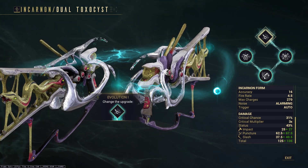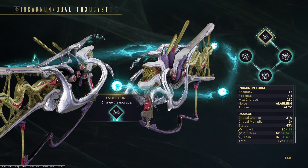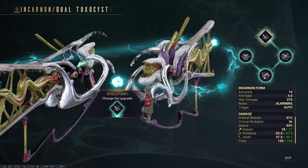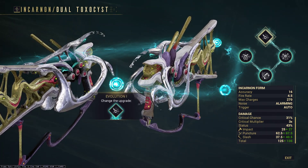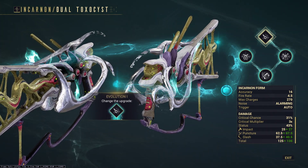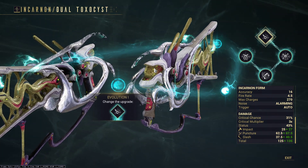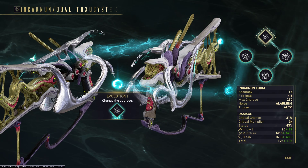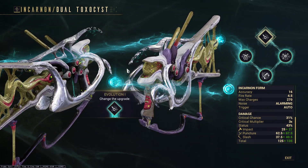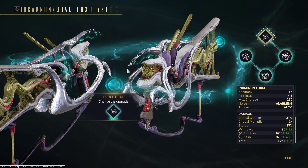The Dual Toxicist is an older weapon and it has a special place in most people's hearts. Because at one point in time it was one of the stronger weapons in the game, but now you have stuff like the Epitaph, the Nucor, the Kuvasir - they're just way stronger. But the Incarnon definitely breathed more life into this. If you didn't pick it this time around, definitely make sure to pick it up the next time it shows up in a couple weeks.